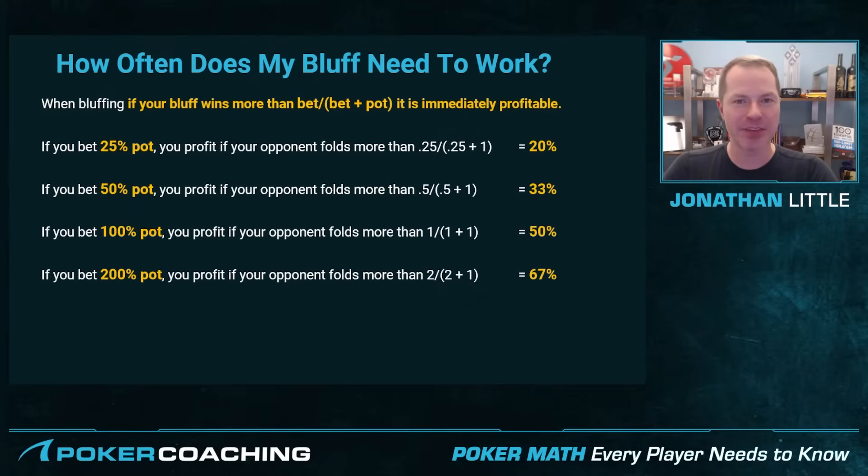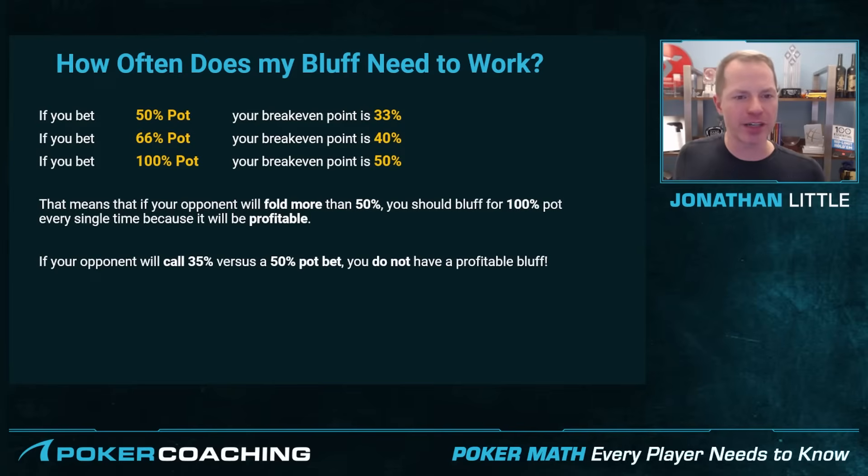Even though it may feel risky, if they fold too often to any of these bets, those bets are going to profit. Whenever you are sitting on the river, you always want to consider: will my opponent fold to a particular bet size a particular percent of the time? Because some opponents, when they get to the river and have a hand they plan on calling with, are going to call any reasonable bet. If you're in a scenario where you think your opponent will fold more than 50% of the time to a 100% pot bet — say they fold 55% — you should bluff every single time because it will be immediately profitable.